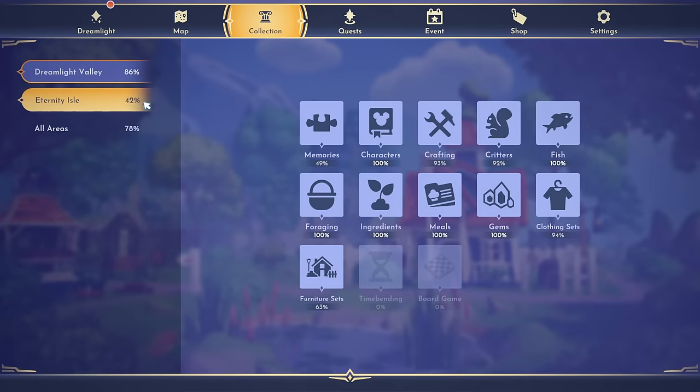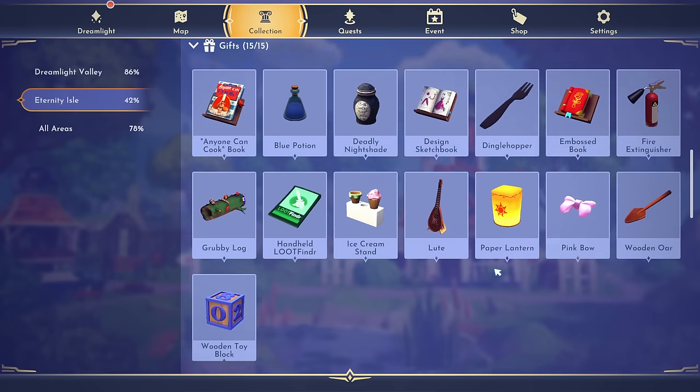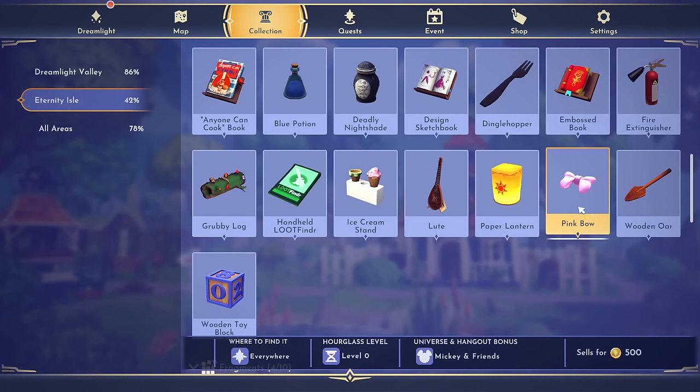Let's take a look at the wooden ore, the pink bow, and the dingle hopper to see how you actually get them. If you go to your collections tab, go to Eternity Isle, then Time Bending, scroll down and you can see they are right here. For the pink bow, at the bottom it says where to find it — you can find it anywhere as long as you have an hourglass. There's something on the right that a lot of people aren't realizing: it's a universe hangout bonus — Mickey and Friends — so if you want increased drop chances on the pink bow, you need a character from that universe following you.